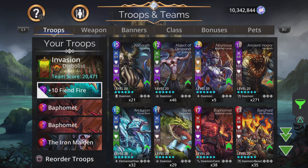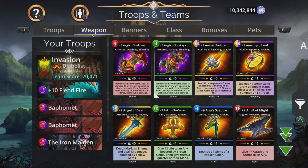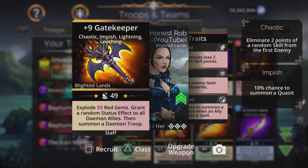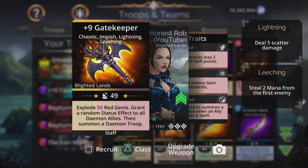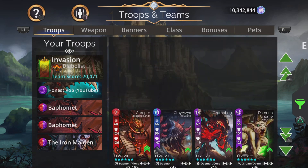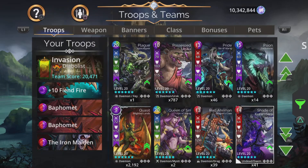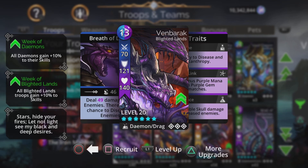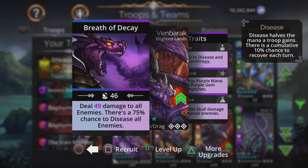The second option for this team is to go for the Gatekeeper weapon, which is really, really good. It explodes red gems, grants a random status effect to all daemon allies, and summons a daemon troop. That's going to use yellow and brown. Regarding the troops, you still have your Iron Maiden at the bottom, but you can have two times Ven Barak, who does damage to all enemies with a 75% chance to disease all enemies — so that's damage to all as well. You'll get protection from the weapon's status effects and you've got a chance of a summon.